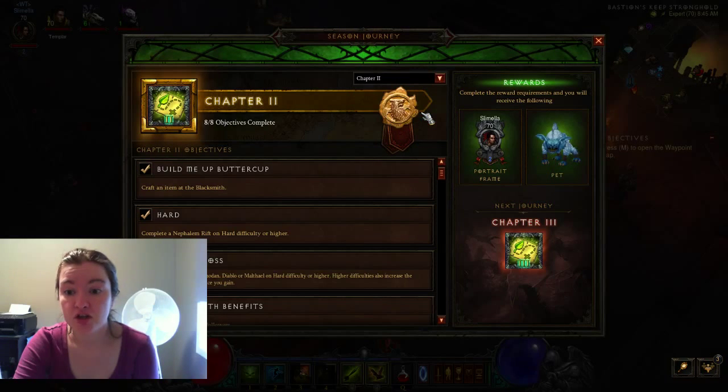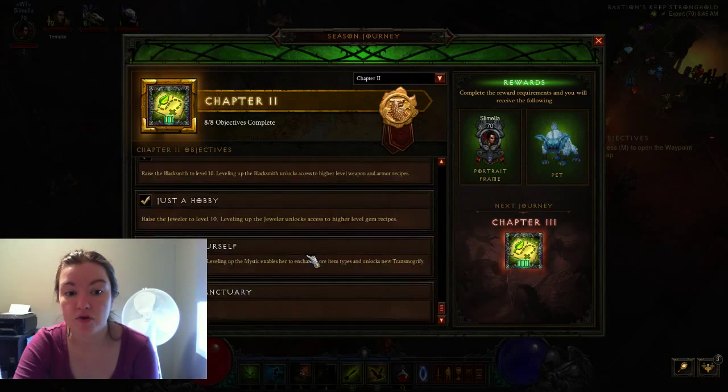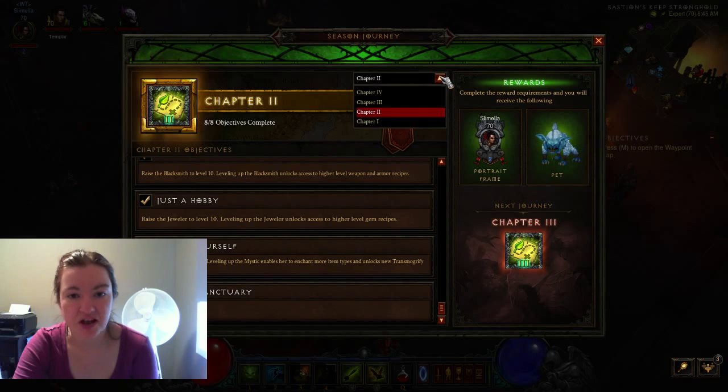Chapter two: craft an item at the Blacksmith — you're likely going to do this while you're still on chapter one stuff, so it's nice to have that checked off early. Make sure you do a Nephilim Rift on hard difficulty. Slay one of the five final bosses of each act on hard difficulty or higher. Fully equip one of your followers, raise all of your craftsfolk to level 10, and reach level 60. The level requirements are usually the last ones I end up getting.